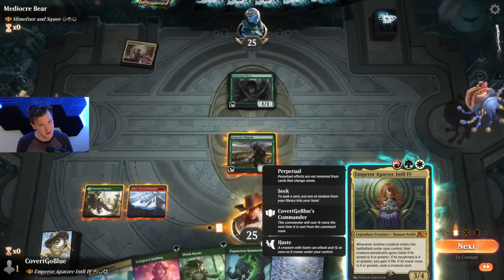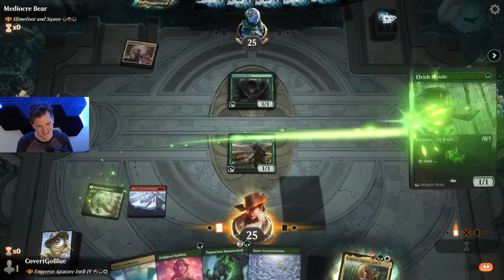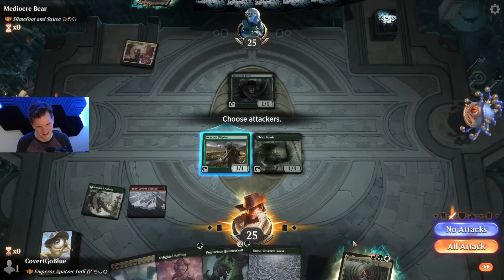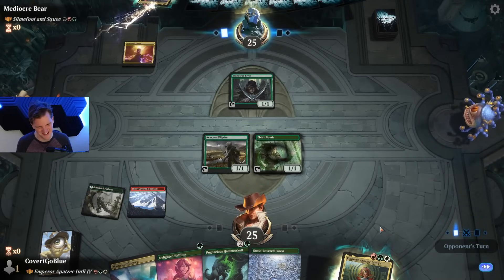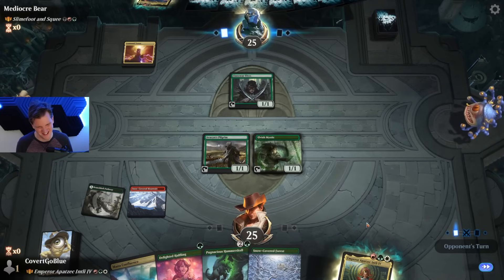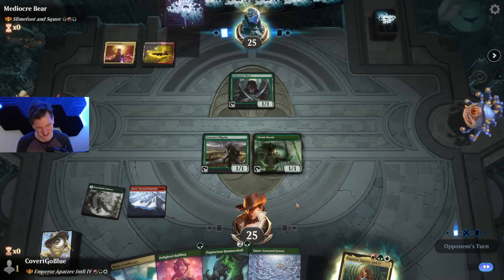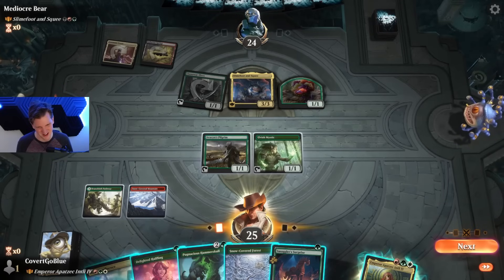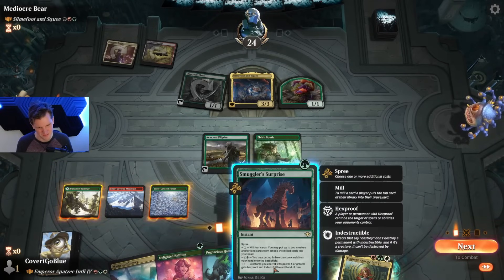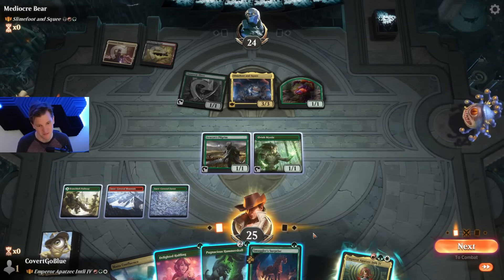Commander, commander — although I kind of forgot, I should have played the Confluence. Or the Forest — oh, cringe. Don't tell anybody about this, I feel really dumb. Slime Foot and Squee, Sapling — sure. Mill four, put two from hand onto the battlefield; power four or greater gains hexproof and indestructible. Nice card, nice card.